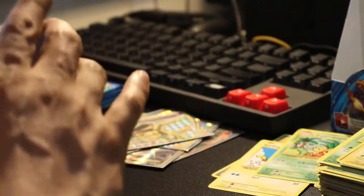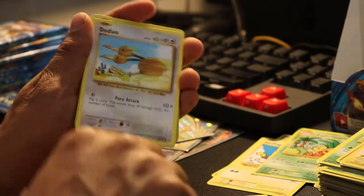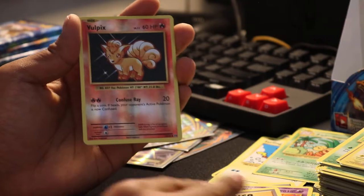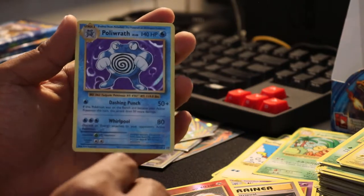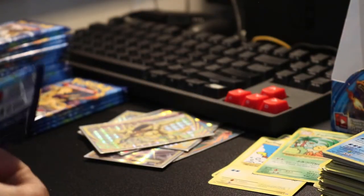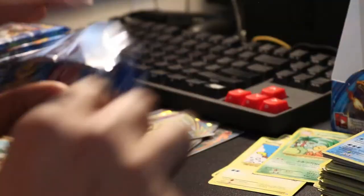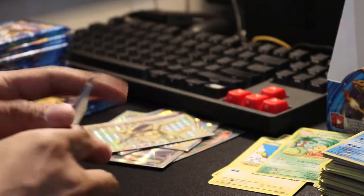I'm pretty sure this is going to be a good pack. First card is a Seel, Staryu, Doduo, Ponyta, Tangela, Double Colorless Energy, Nidorino, Energy Retrieval. Reverse Vulpix. And our rare is a Poliwrath — holographic. I actually have a base set Poliwrath already, like the original from the first ever boosters. So that's nice to have a remake of it. I also have an original Ninetales too, actually.